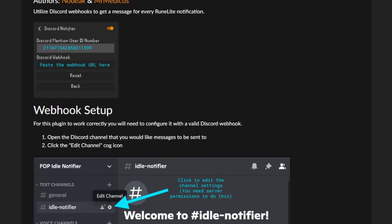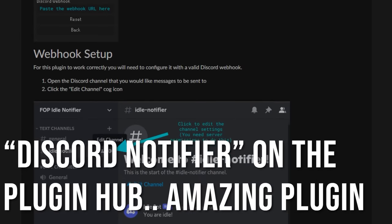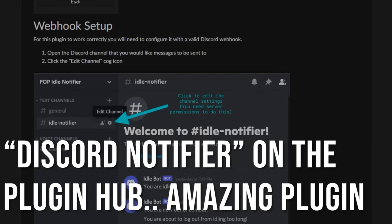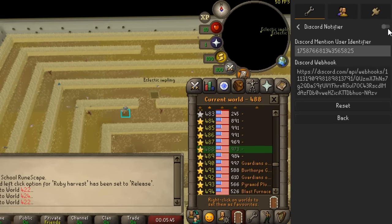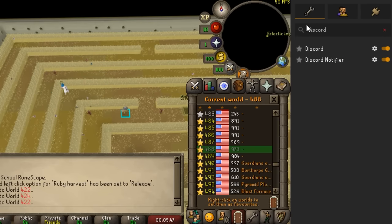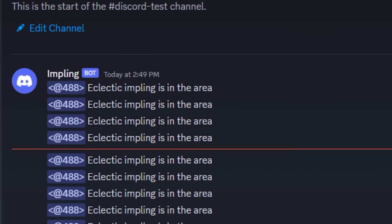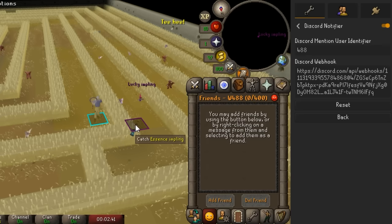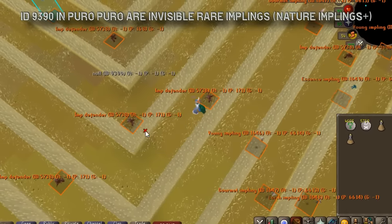I discussed this idea in an older episode with Lucky Implings, just sitting accounts at Puro Puro with the Runelight plugin that Discord hooks, which will alert me to which worlds magpies are in if I make a lot of level 17 hunter accounts. I also need a lot of raw GP to convert planks for construction and other skilling tasks, so this magpie farm is definitely something I'm going to be looking into in the future.